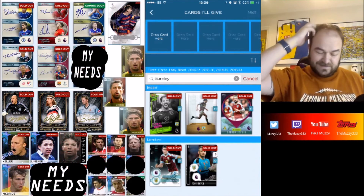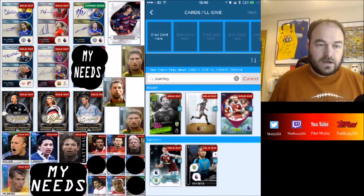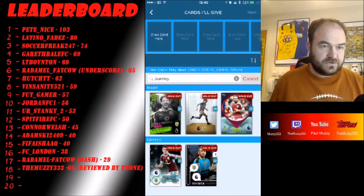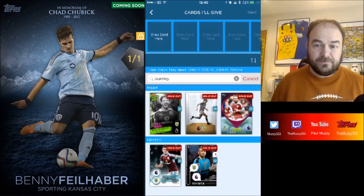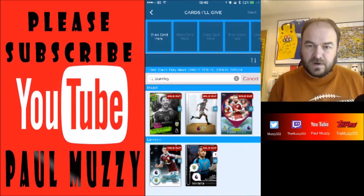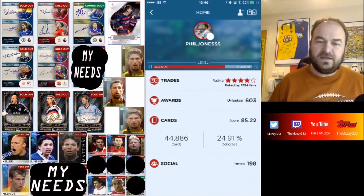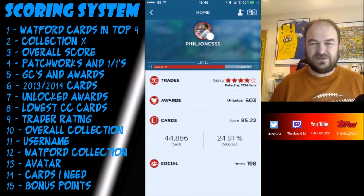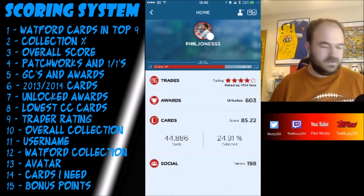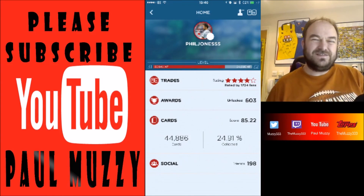Okay, totalling this up — after that it looks like Phil Jones has scored 55 points, which puts him in 11th place, just outside of the top 10. That's a good effort on the cards he's got, and I'm fairly impressed — good work. Thank you very much Phil Jones for getting in touch. I'm working through the list as quick as I can, so please be patient. If you feel you've got a better Burnley collection, get in touch — we'll put you two head to head. Thanks for watching, give it a thumbs up, leave comments below, and take care.